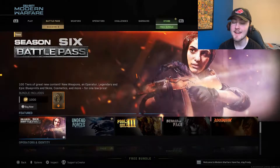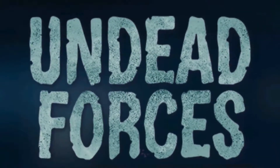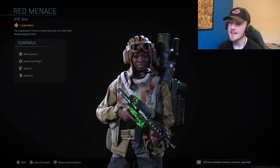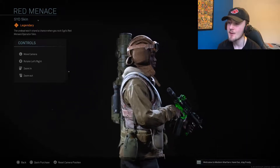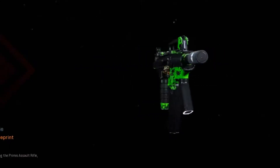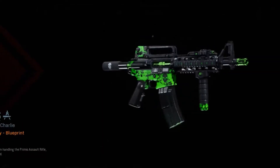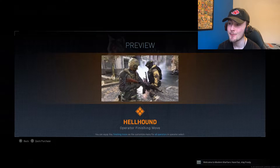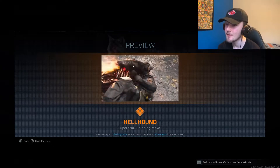Within the store, Call of Duty added a ton of bundles. First off, we have this Undead Forces bundle, which gives you a Hellhound pet. I really wish they added this skin within the battle pass — this is the type of skin I'm looking for. Even though it has a little bit of blood on the front, it's still sort of spooky looking. You also get this Assault Raffle variant, which looks kind of cool. And here's the Hellhound pet you end up getting — that's actually really cool. I love how you just summon it and it's like a demon dog. That is so sick.